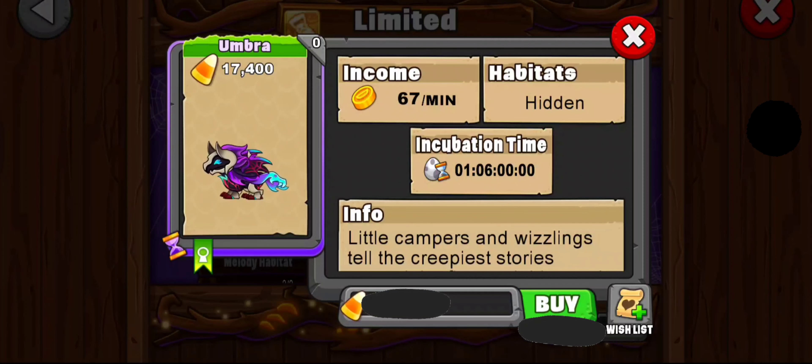Hey gamers, this is really exciting. This is the new Umbra Dragon that just appeared in the market. It is a limited dragon and it is really expensive — it is $17,400 candy corn.